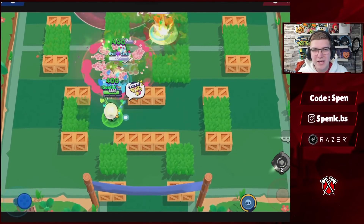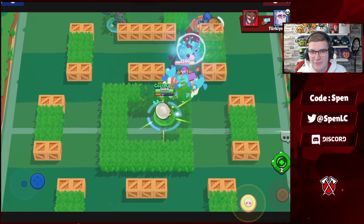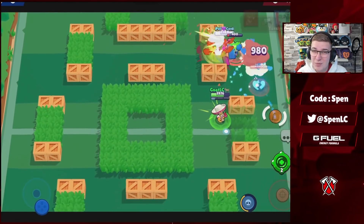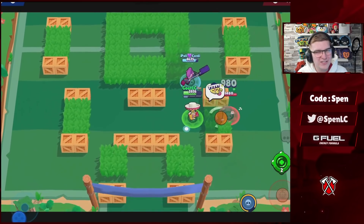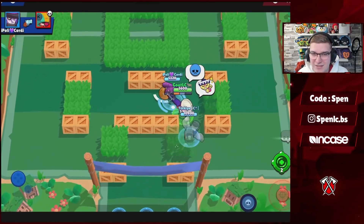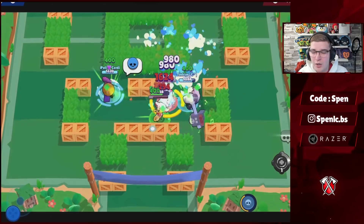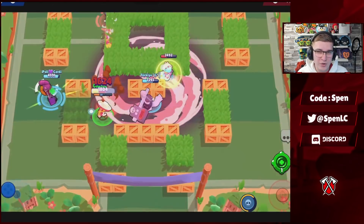Next up we have Poco. The best gadget by far is Tuning Fork, giving you and your teammates that passive healing — a really strong gadget. In terms of star powers, Screeching Solo is actually pretty decent. I'll still say about 75 percent of the time I'll be using Da Capo just because it heals me and my tanks. But especially if you've got a Poco-Max combination and you're playing really aggressively, Screeching Solo can actually be a really good star power.